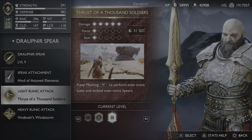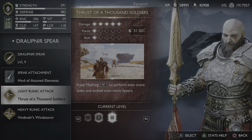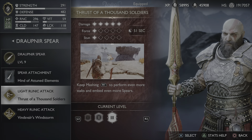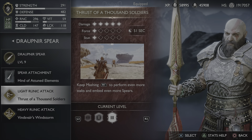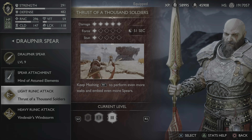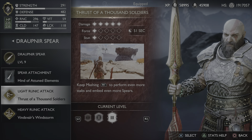Here is the light runic attack that I used, which is the Thrust of a Thousand Soldiers — just overall really good, especially for impaling a bunch of spears into an enemy and then pressing Triangle to let them rip. Here's the gameplay of that.